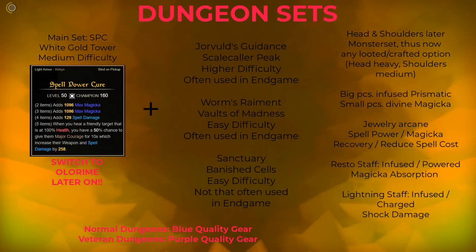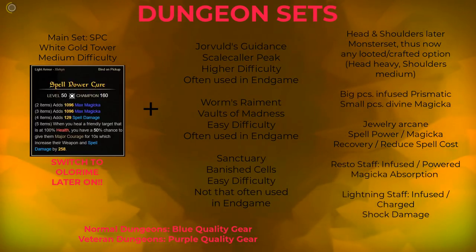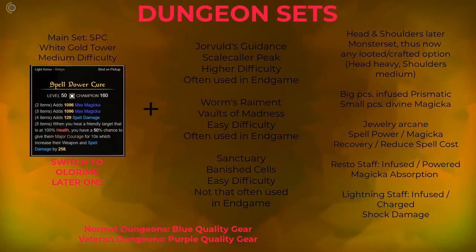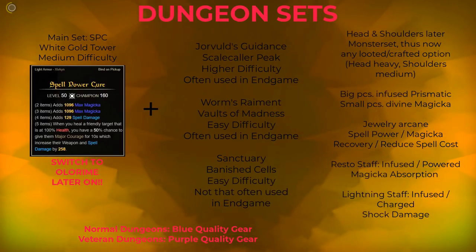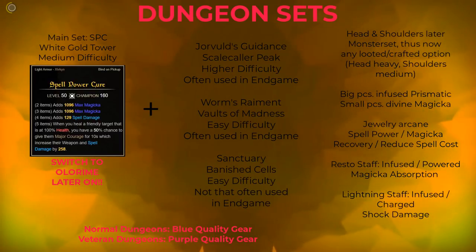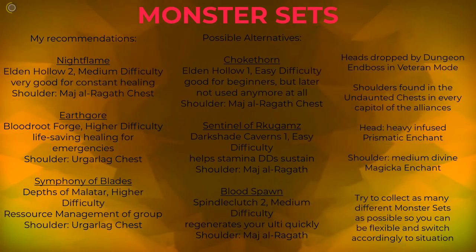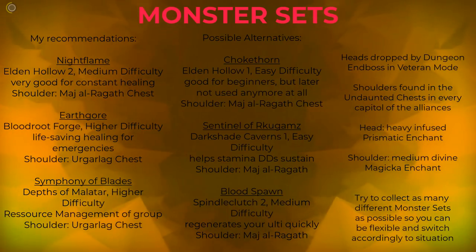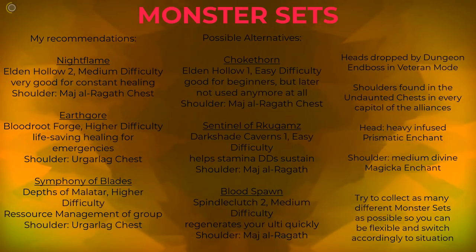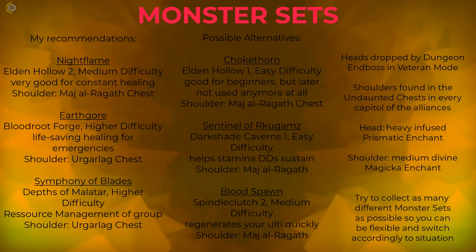As a healer you should use a restoration staff and a lightning staff. Jewelry isn't so important when starting out — wear what you find that supports magicka use. Another option is buying Willpower jewels from the guild vendor. With this starter setup you can enter every normal dungeon to farm better set options. Always follow the basic rule of 2 full 5-piece sets, a resto staff on the front bar, and a lightning staff on the back bar. Since dungeon sets are all light armor, wear a heavy helmet and medium shoulder for the resource bonus.